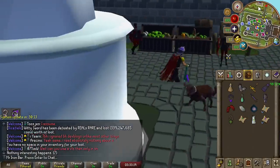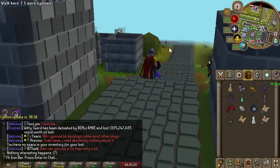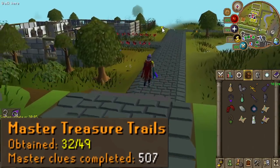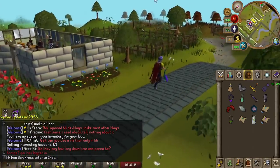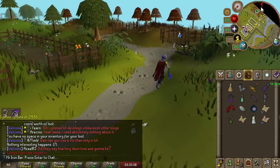Initially I wanted to stack master caskets because I've gotten to the point where I've gotten most of the common reward slots for master clues after doing 500 or so. The plan was to collect 50 before I opened them, but I realized there's also a lot of other things I could stack, which I'll talk about soon. But yeah, let's talk about stacking the master caskets and the beginner clues.